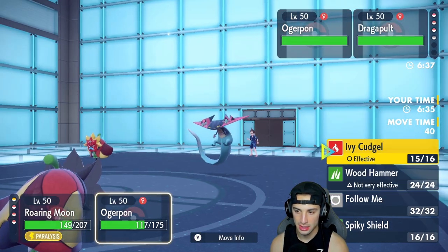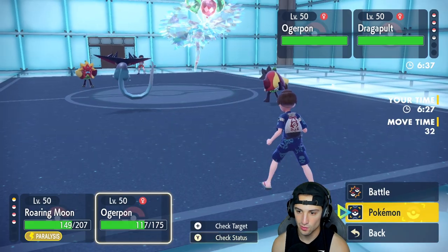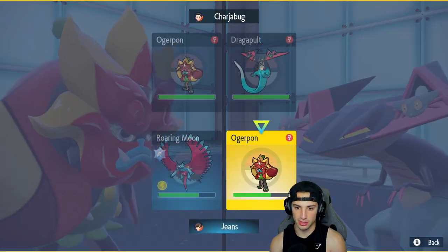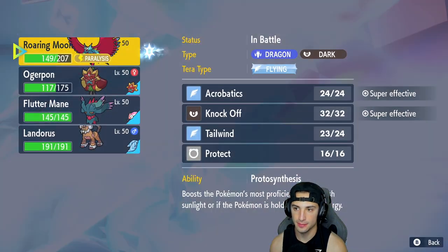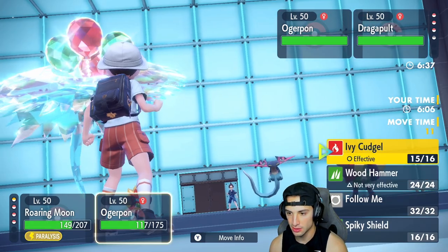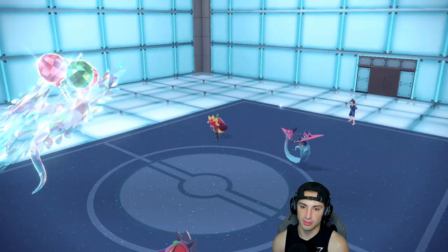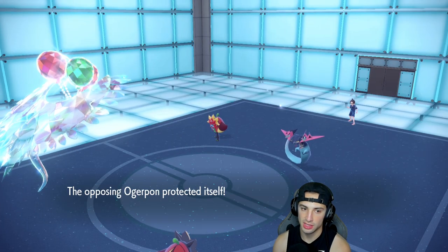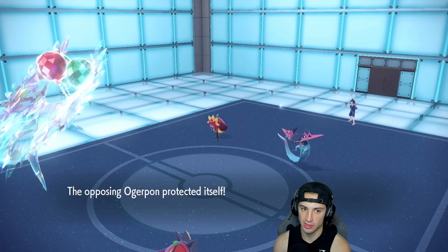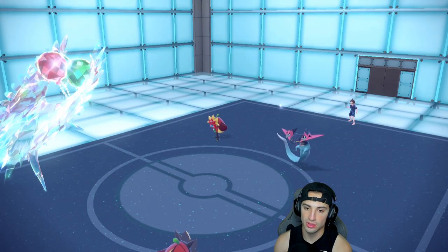I'm going to throw Acrobatics in that slot and I think I just Ivy Cudgel — I don't want to double down. We'll just go for a Knock Off in this slot. I'm just going to Spiky Shield because if they Dragon Dart that's scary. Let me check real quick — I want to make sure the Booster Energy was in Speed. I don't think you've got speed, that's a problem. I should have Ivy Cudgeled him — I think he's Terastallizing. Another Dragon Dart is going to come out, and Roaring Moon cannot move because it's paralyzed.